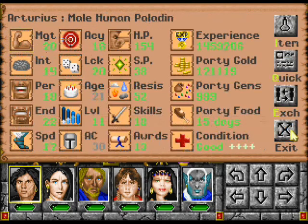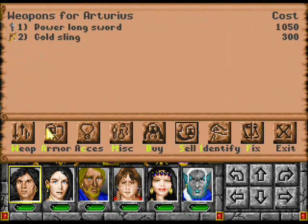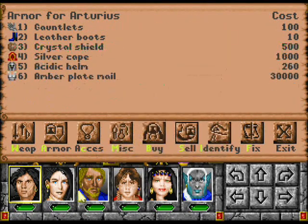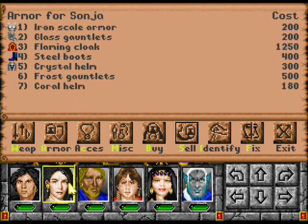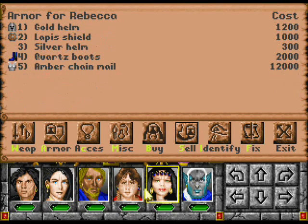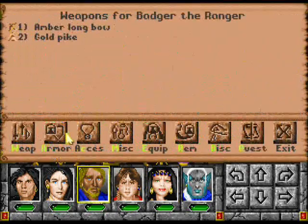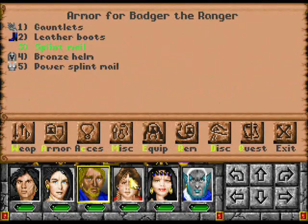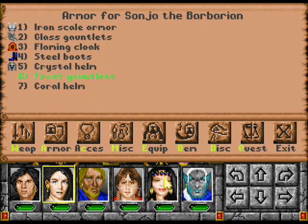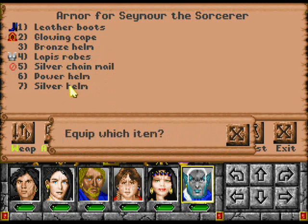Remove glass plate armor. Plate mail. Does everyone have gauntlets? She does not. There we go. Bronze — silver is better than bronze, so move the bronze, equip on silver. Power helm should go to her because...